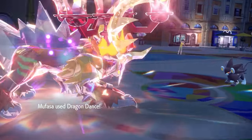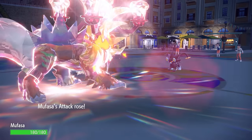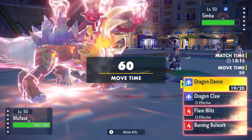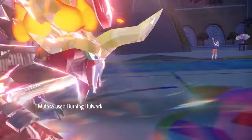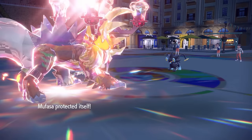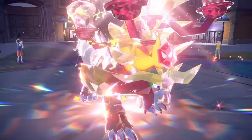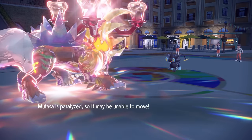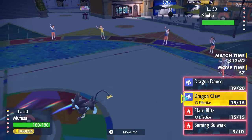Luxray has a couple of options against Gouging Fire — looking at context clues, it's probably an all-out offensive set. I get that Dragon Dance up and decide to go for Burning Bulwark to scout what it wants to do. The downfall is that while Burning Bulwark protects against contact moves, anything else goes through it. They go for Thunder Wave, and I get paralyzed through my Burning Bulwark — having a bad time.